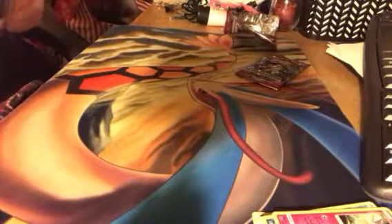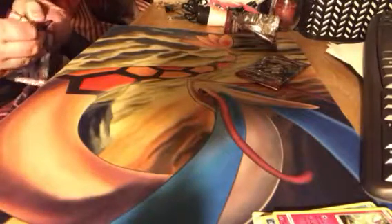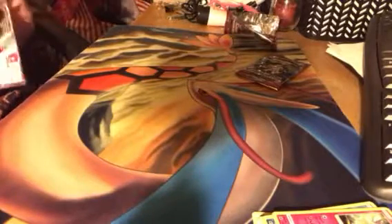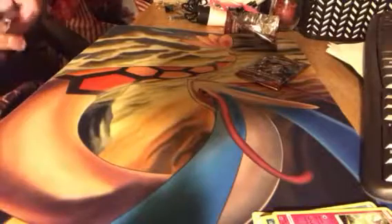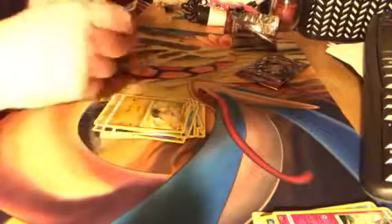I'm hoping for a full art or a GX because that's what I'm really needing right now. Code card. Grass Energy, Pekingese, Red Card, Miltank, Hokkomo, Corpish, Gastly, Houndour, Staryu, Jynx, reverse Lampent, Kangaskhan.